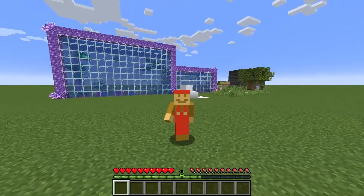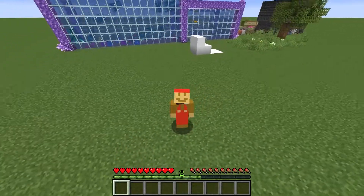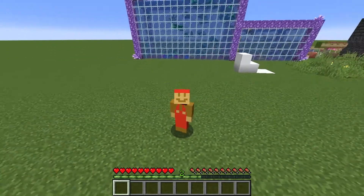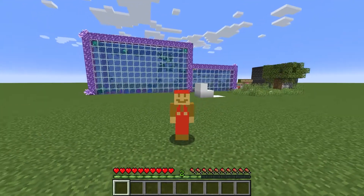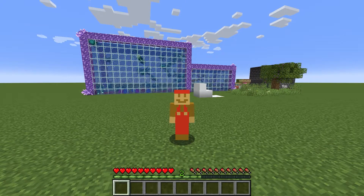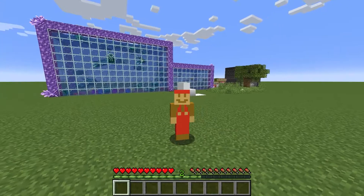It's-a me, Mario. Welcome to today's video. I'm going to show you some of the new features and new things in Minecraft 1.17 that will be released next week, June 8th. This update is called Caves and Cliffs Part 1. Part 2 will be out near the holiday season of this year, and that will include more mountain stuff and other things. So let's begin.